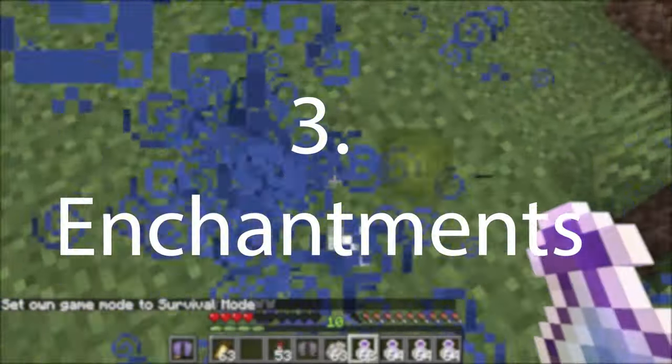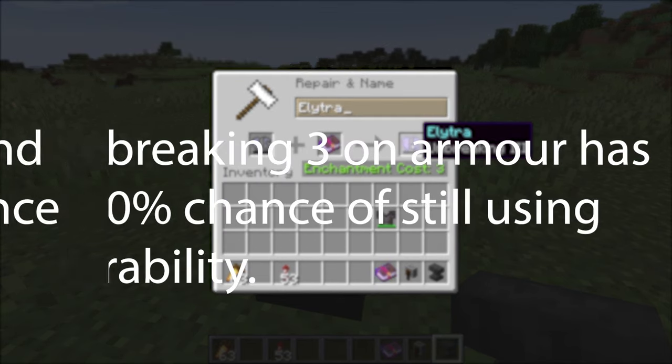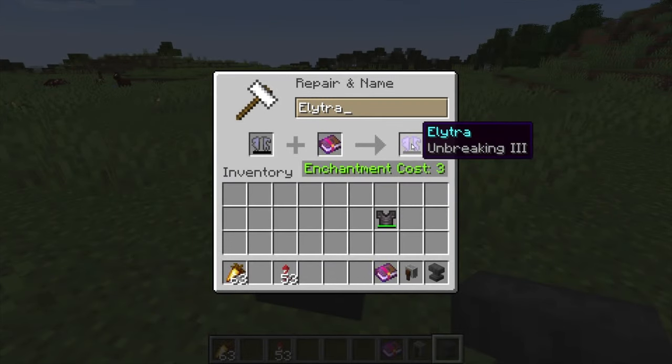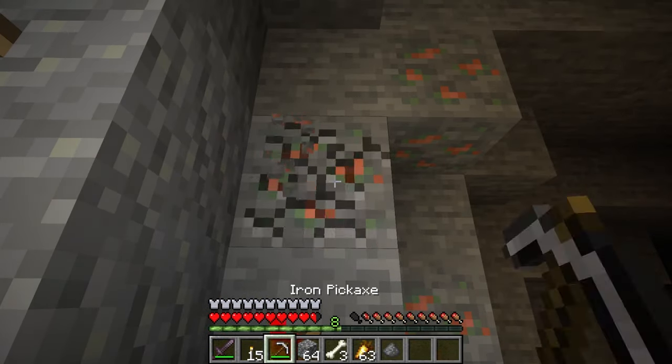Number three is enchantments. One enchantment that doesn't repair but reduces the usage of durability is unbreaking. The maximum level of unbreaking is three. With armor at level three unbreaking, there is a 70% chance durability will still be used. In contrast, with tools and weapons at level three unbreaking, it is a 25% chance of durability being used. The unbreaking enchantment is more useful on tools and weapons than armor. Putting unbreaking on tools can increase their durability by a couple of times — tools can last 300% longer.